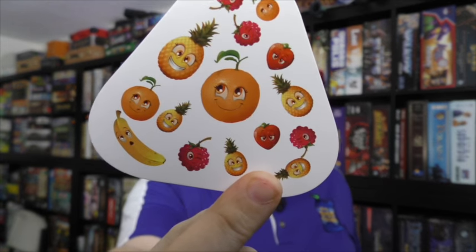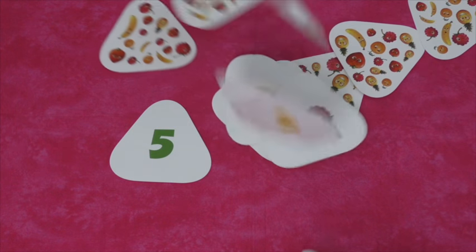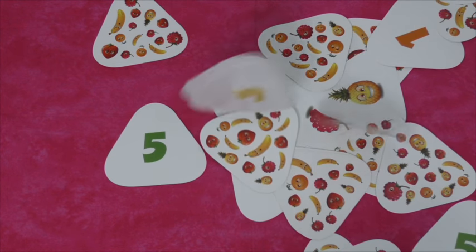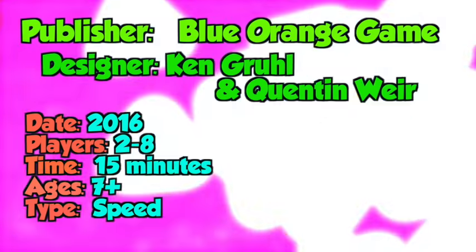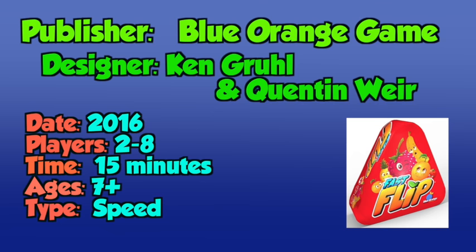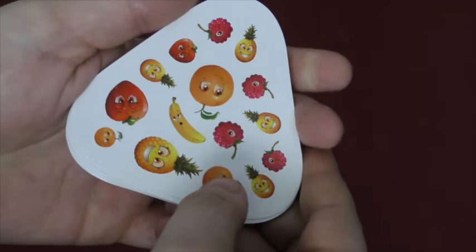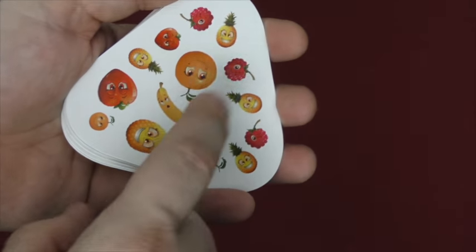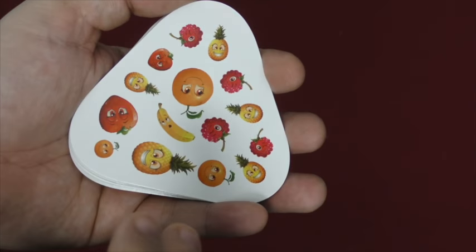This is in the genre of games where you're going to take a look at a card and try to find stuff on it as fast as you can. Let's play. So, in this game, there are different cards, and these cards are going to have different fruits on them. There will always be five different types of fruits: we have oranges, bananas, pineapples, strawberries, and berries, and there's always some of each number.